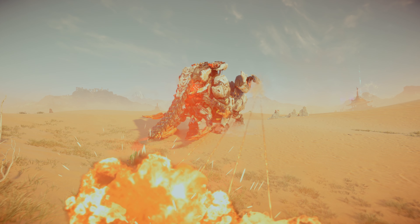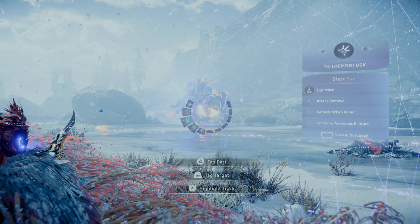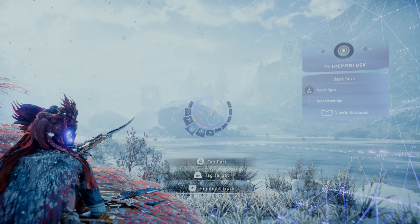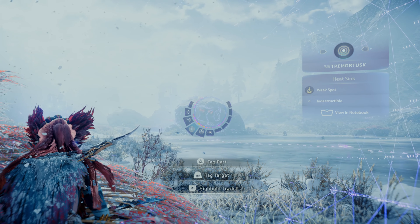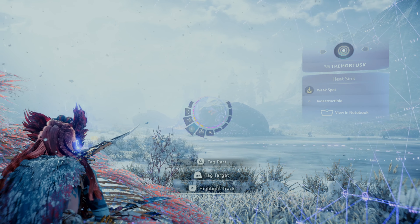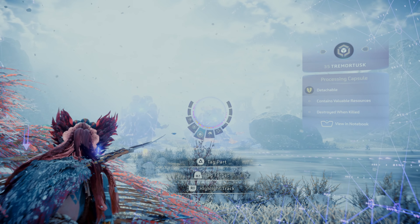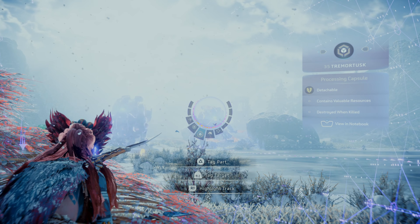The Salvo Cannons vent heat to the heatsink. The Large Blaze Sack acts as blaze storage — you can destroy it to disable fire attacks. The heatsinks act as heat dispersal mechanisms, extremely vulnerable to damage but only exposed when the Salvo Cannon overheats. The processing capsule acts as resource and material storage for internal functions. The Tremortusk also has an antenna, which acts as a signal transmitter used to call in machine reinforcements.